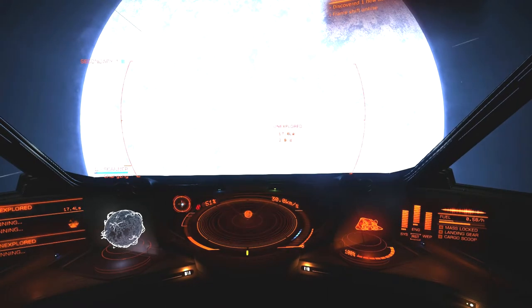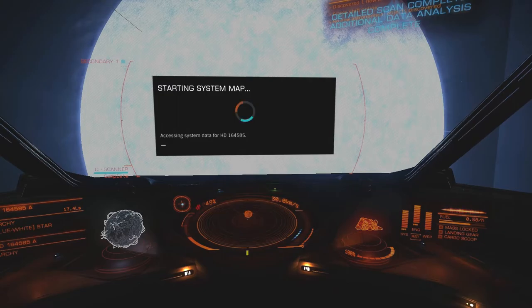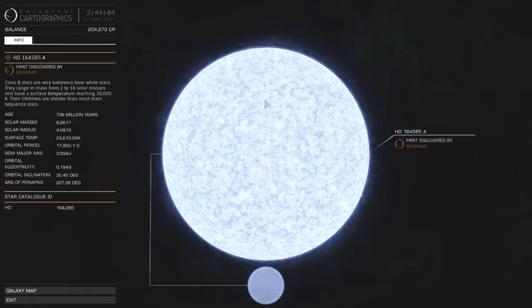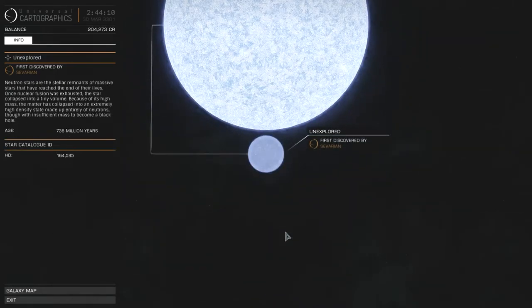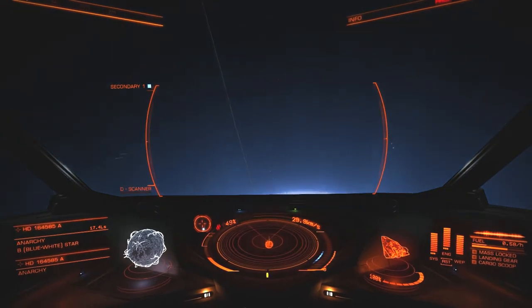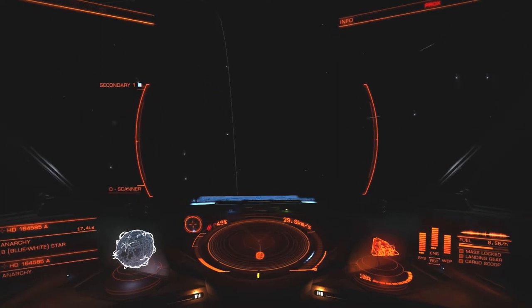Neutron Stars are like one step away from being black holes — it's just that the neutrons are keeping them steady instead of allowing them to collapse. The discoverer was Severian, and obviously everything around Thor's Eye and the Lagoon Nebula has been discovered already. So Severian took care of this and the Neutron Star. Unfortunately there aren't any planets around, so that's a downside. I decide to take a look along the orbit of this star to see where the Neutron Star might be.